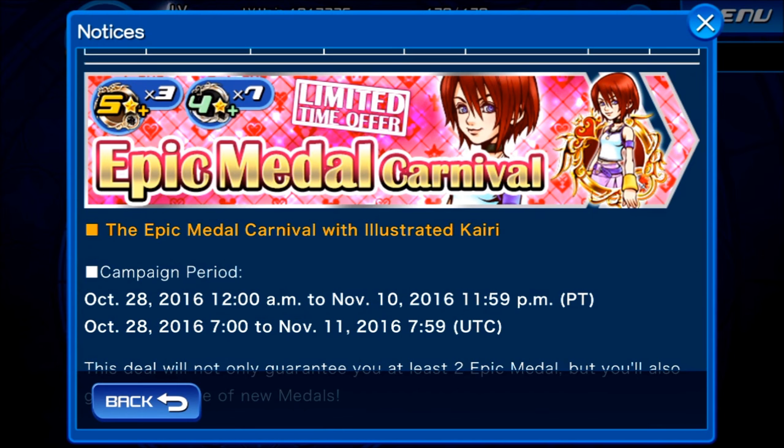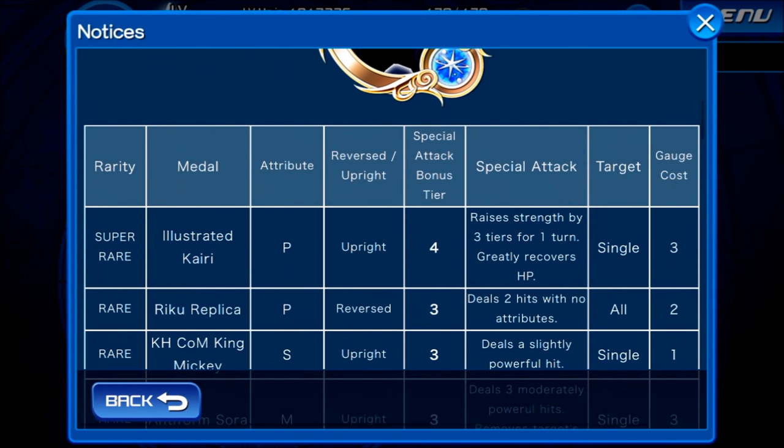We are on the US server right now and news has been going around saying that Illustrated Kairi is here. Everyone's going gaga over her. I think she's a decent medal, especially since the Japanese server did give out a medal that's similar to Illustrated Kairi, which is the Sebastian medal for the Little Mermaid series. Although Sebastian has a cost of 5, Illustrated Kairi has a cost of 3.